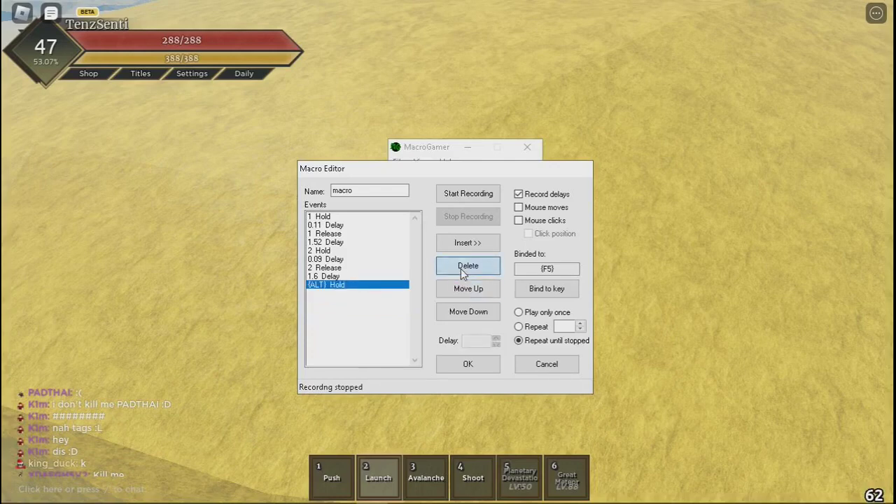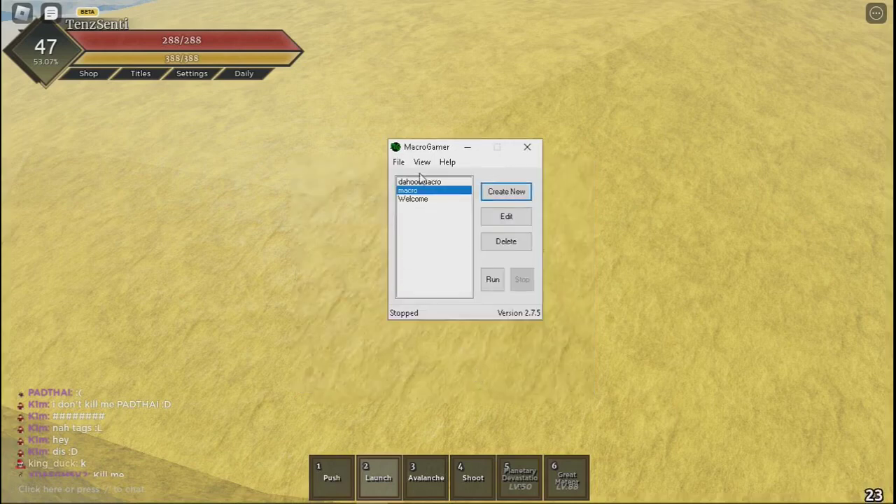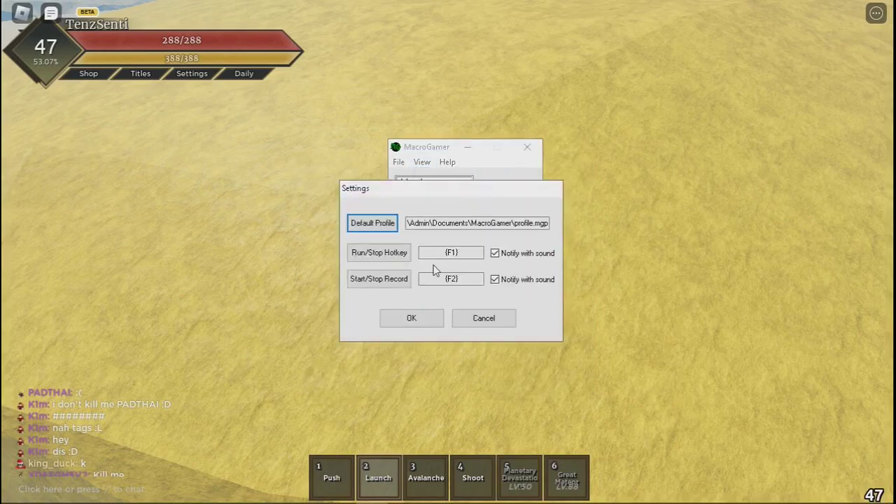After you start recording, press 1 and then 2, then alt-tab, then stop recording. Delete all the extras — that's all you gotta do. Then bind your key to F5 or whatever you want. Go to view settings and copy that — if you press F1 it will play the voice, then press F5 and it will work.